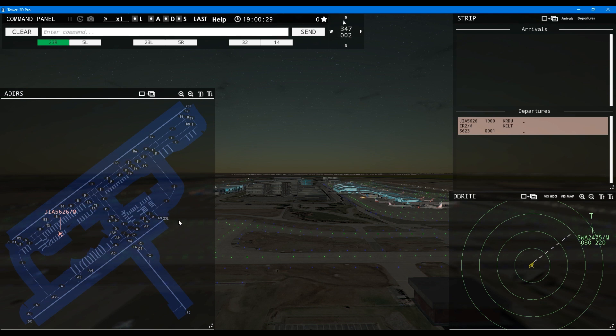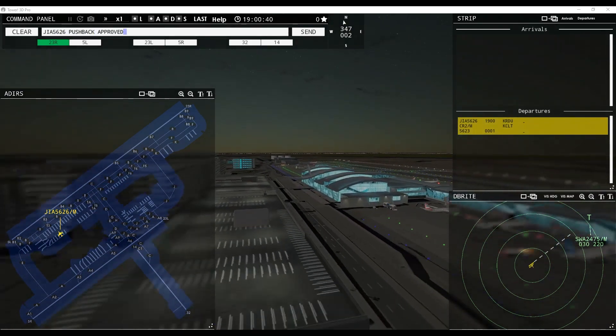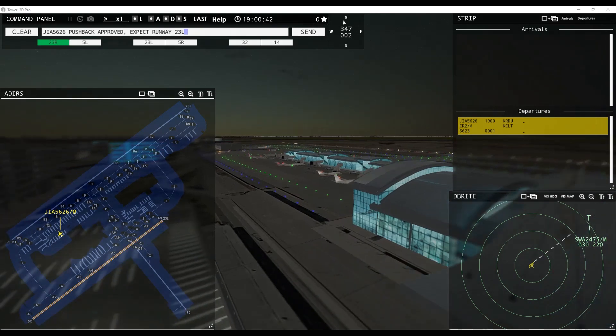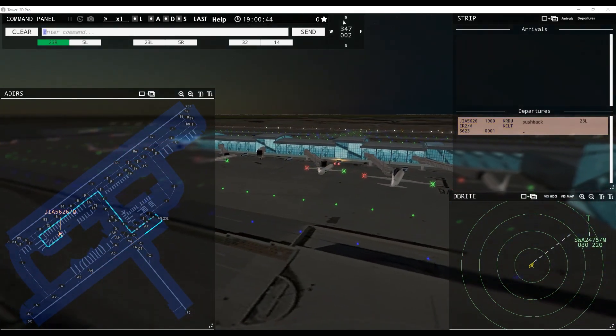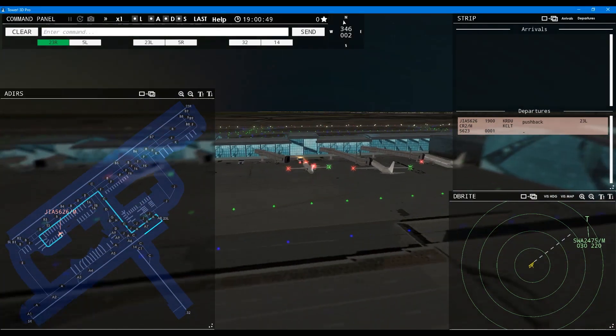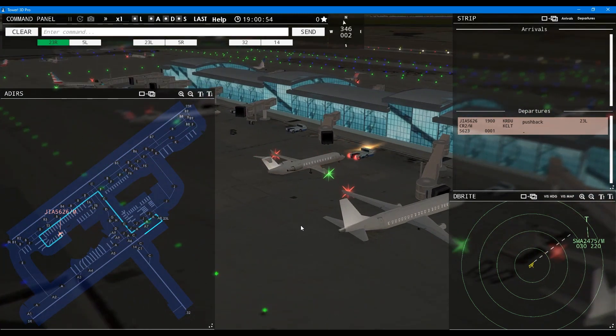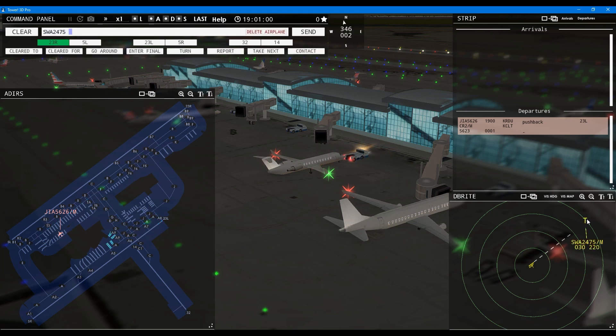We're going to use runway 23 left for departures and 23 right for arrivals. Let's start getting going — Blue Streak 562 6, pushback approved, expect runway 23 left. That'll be our first pushback. We do have an arrival coming in as well.